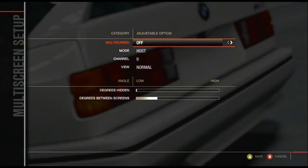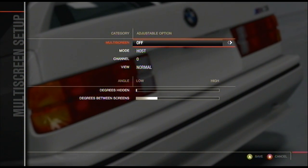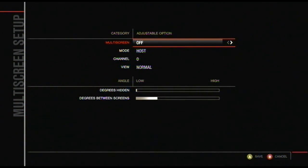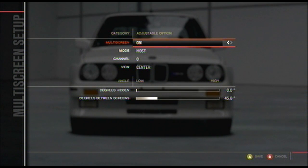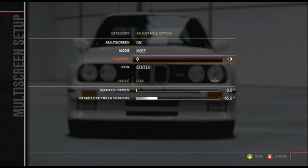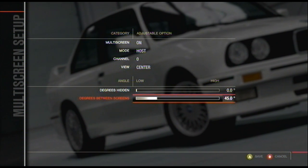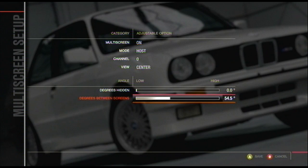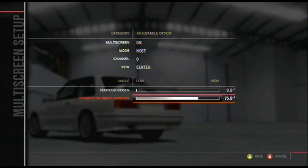Once in Multi-Screen, you'll see the default settings. What you want to do is turn on Multi-Screen, leave everything else alone, and go all the way down to Degrees Between Screens. The default should be at 45. What you want to do is turn it all the way up to 90 degrees.